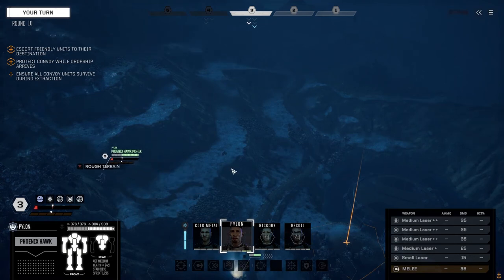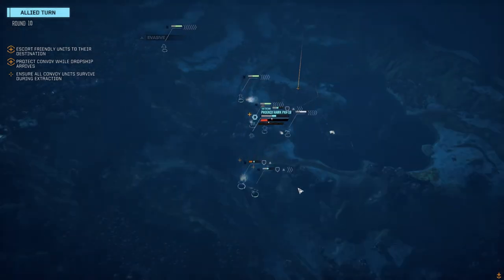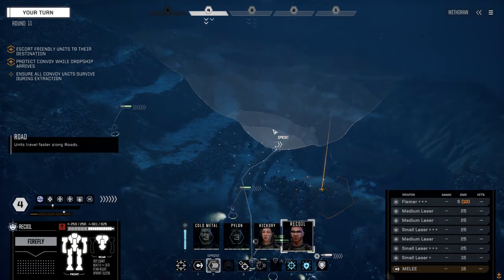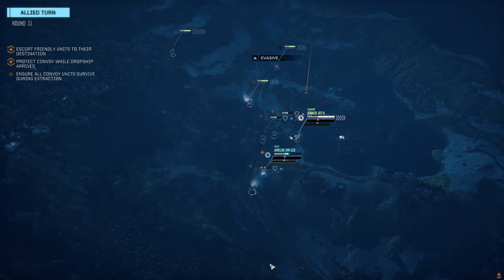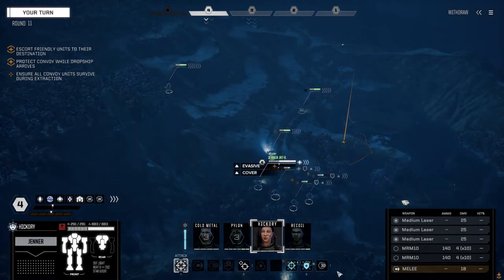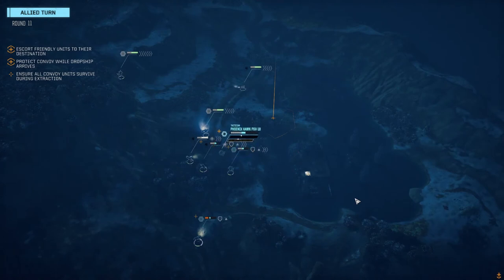We'll get another good turn coming back. Okay, Recoil — let's get you up to here. I don't know if they're going to get in the hex this turn. Okay, Hickory, I want to get you into the trees. Let's get you here — going to turn our torso. Want to make maximum use of these MRMs at distance. Phoenix Hawk might make it in there this turn — just misses, okay cool.